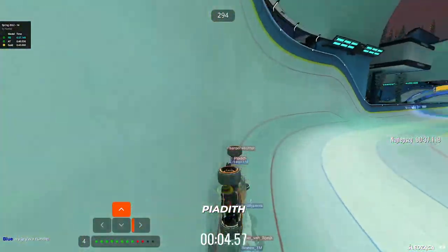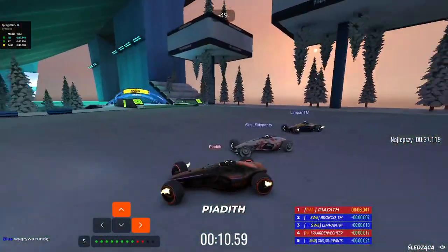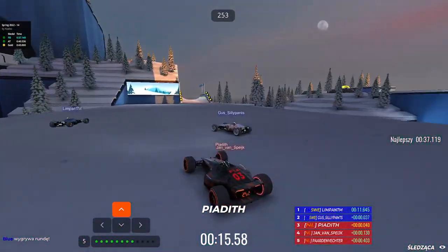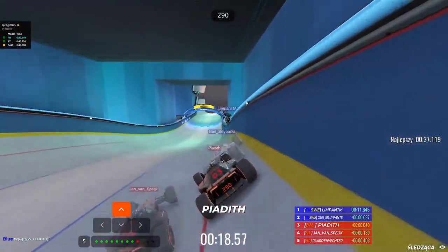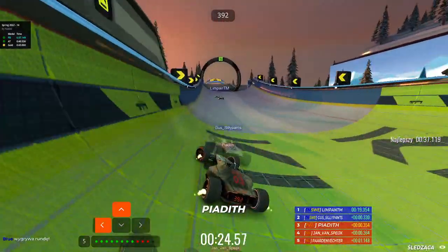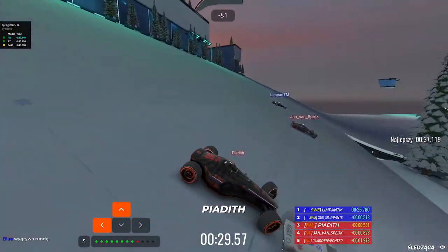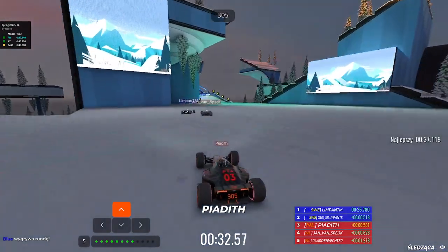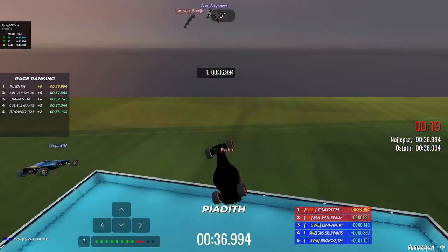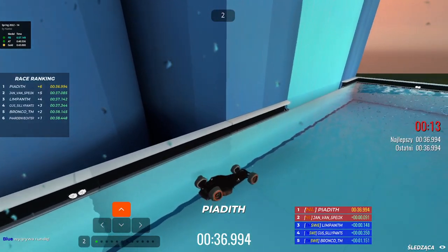Piadiv making a sloppy entry into the bobsleigh. Limpan and Gas in front, Piadiv closely behind with a very wide line but might just have way more speed. Limpan with the most speed almost crashing out of the bobsleigh, barely holding on. Gas and a close fight between Jan and Piadiv - Jan coming closer, Jan might be sniping first place. Very good Jan - Limpan with a long jump but Piadiv coming with way more speed, sniping first place. It will be a round for Netherlands after a very good end from the Dutch players.